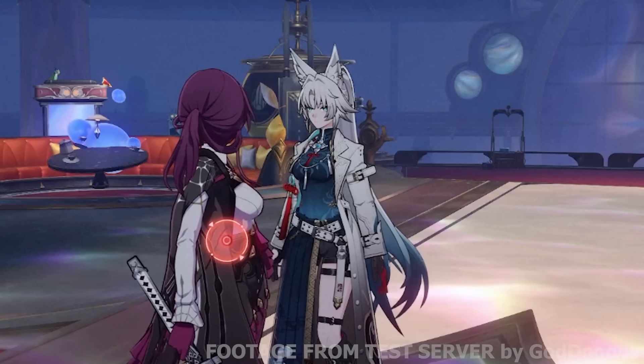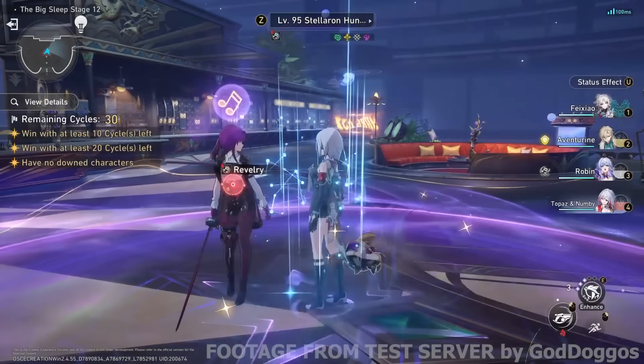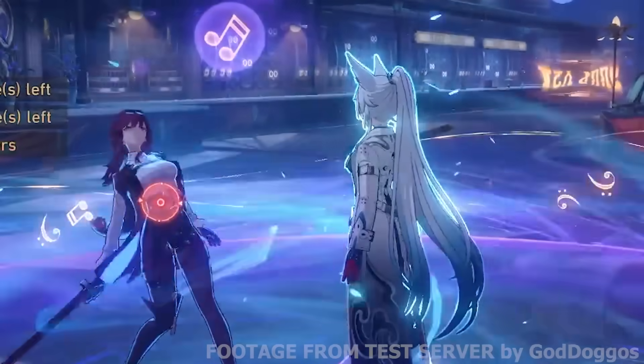First, let's just enjoy her peak ceiling, though. This would be it — Ruan Mei, Robin, Topaz, and Fae Xiao. The ultimate IPC follow-up. And yeah, from the start of the video, this is what happens when you use that technique against one boss.